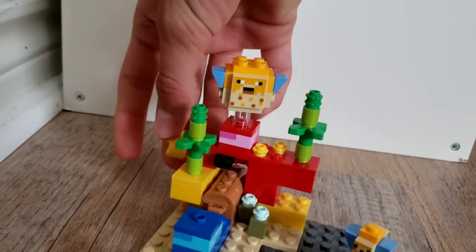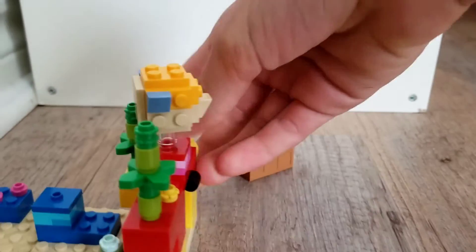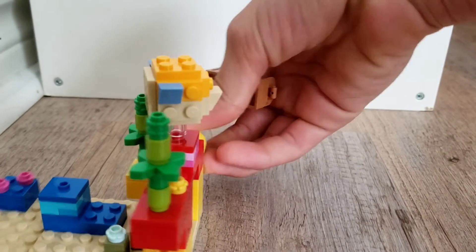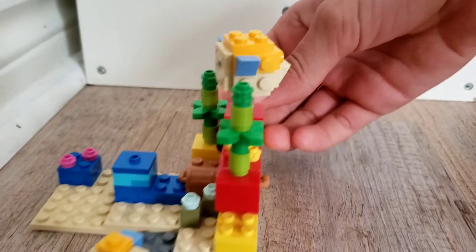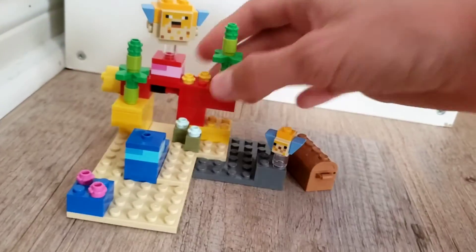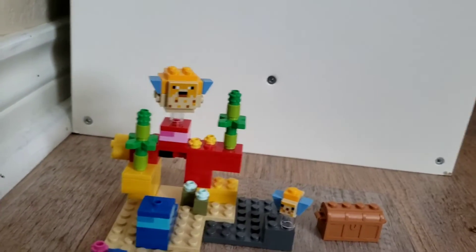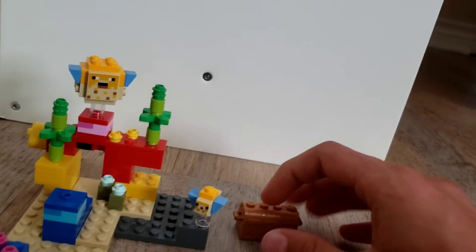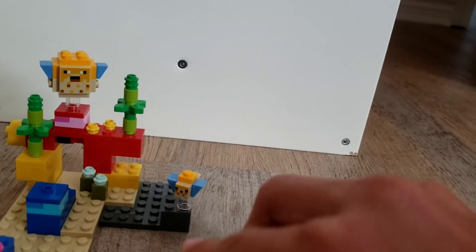So when you turn this knob, the chest just pops right out. Watch here — I'll do it again from this side. So you slide the chest in and then pop the chest out. It's pretty fun, and it comes out really nicely. And then here are the spare pieces — I put those in the chest normally because it's so nice that they give you another Heart of the Sea and Nautilus shell.